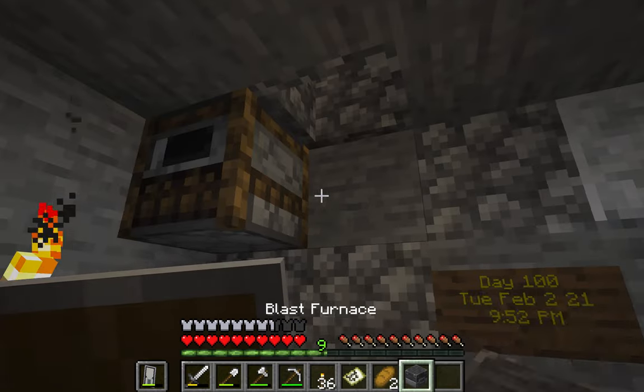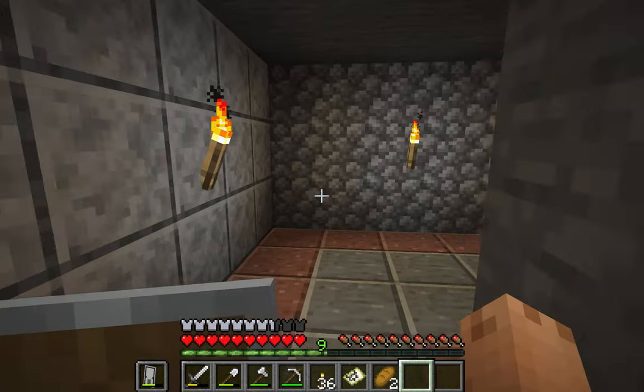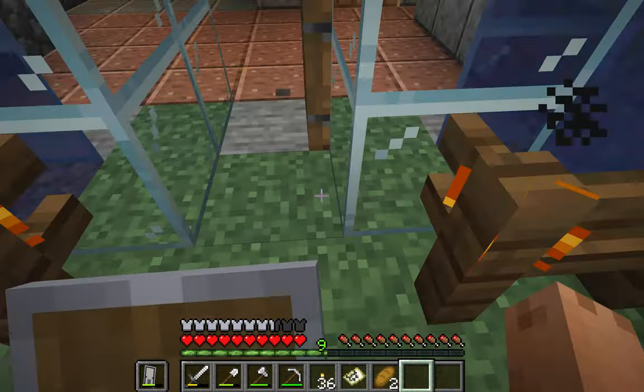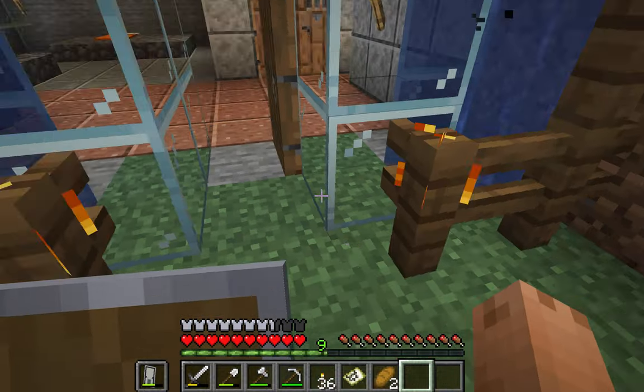There's a furnace back there, blast furnace back there. So yeah, this is just the chimneys mod — a light mod — which allows this to happen. It'll help burn the fence.